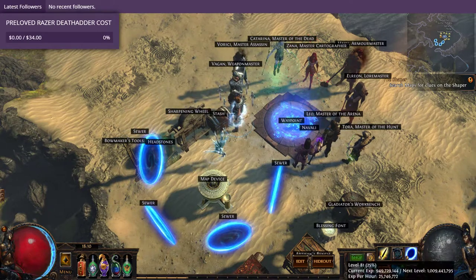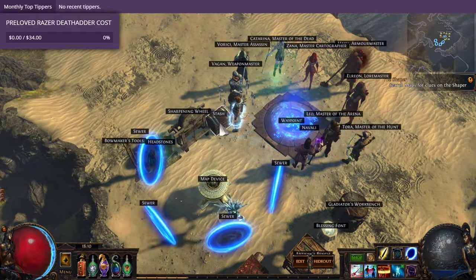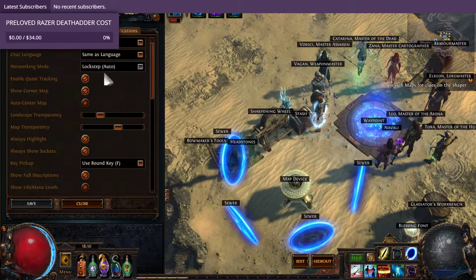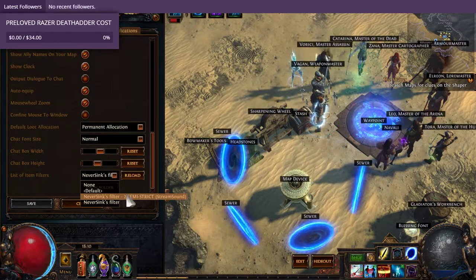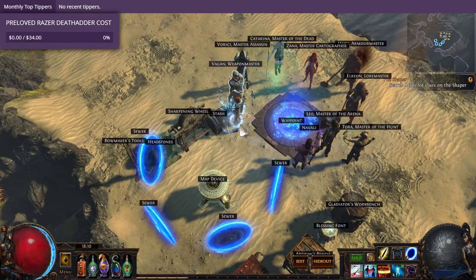Hey everyone, I'm back. This time around we're taking a look at how to craft the chisels. So if you're using NeverSync's item filter, which you can see here, you can get it from his website, which I've linked in the description below.